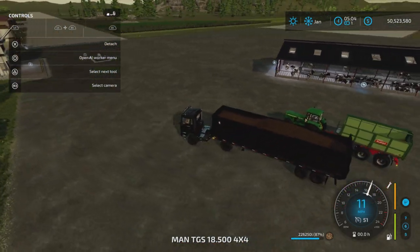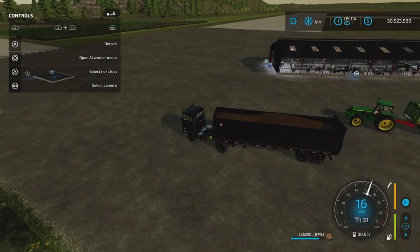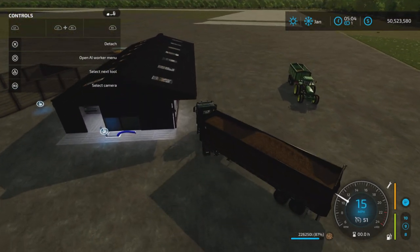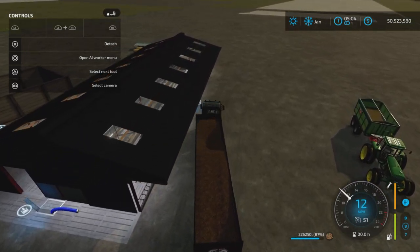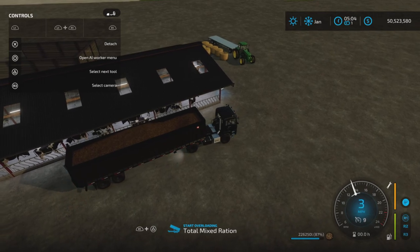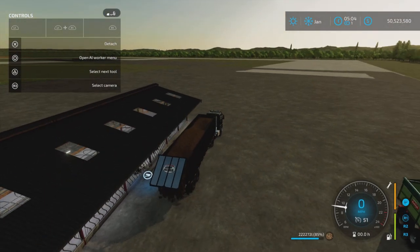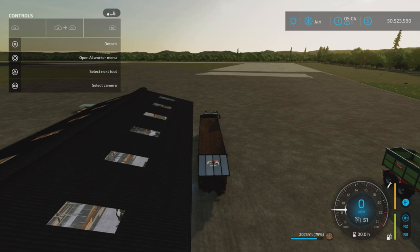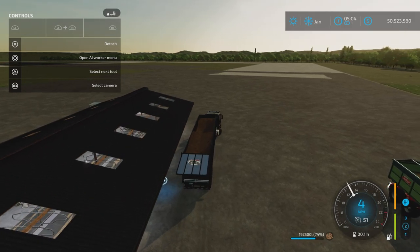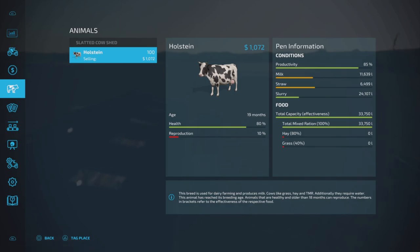There is an overhang as you can see here, but the trigger is actually pretty generous — you don't have to go underneath to unload. The food did run out, but looking back inside there's still 6,400 liters of straw remaining.